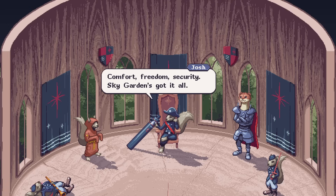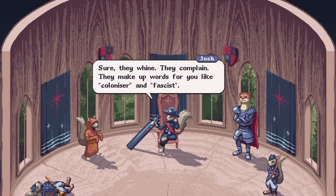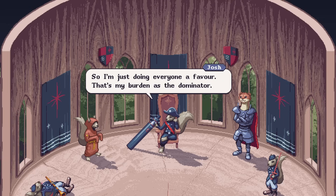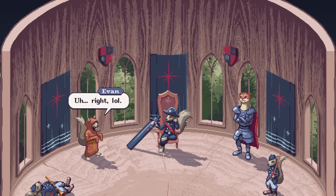And the best part is — the people want to be dominated. Sure, they whine, they complain. They make up words for you like 'colonizer' and 'fascist.' But deep down, the people don't want to think about their problems — they want to be controlled. So I'm just doing everyone a favor. That's my burden. As the dominator. I like to whip little brown-haired girls that remind me of my mother. I'm a dom.